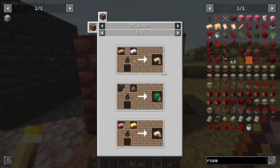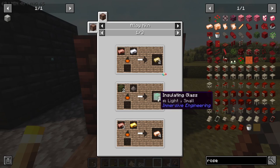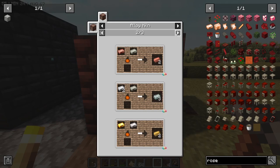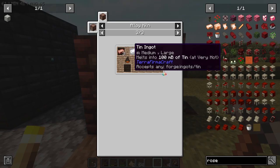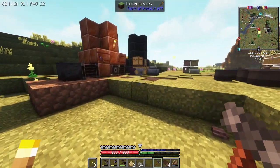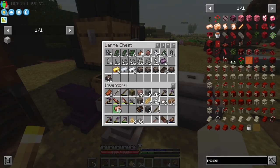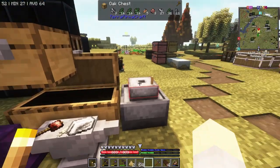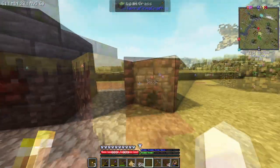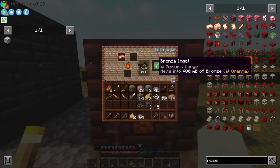Here's all the things we can make in the alloy kiln: one copper and one zinc ingot makes two brass - needed for Create of course. We can make stained glass, rose gold, constantin, invar, electrum, and also bronze: one tin and three copper makes bronze, rather than going through the old process. Let's try it out. Now we have a bucket and a half of creosote oil and some coal coke.